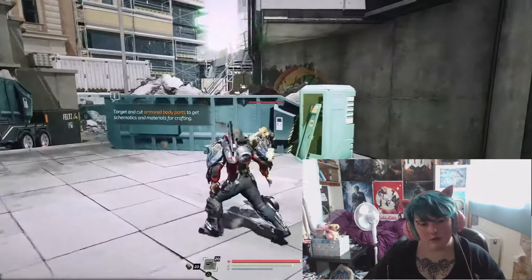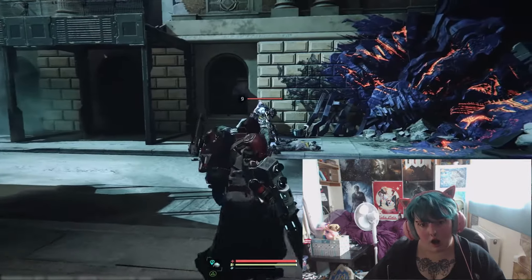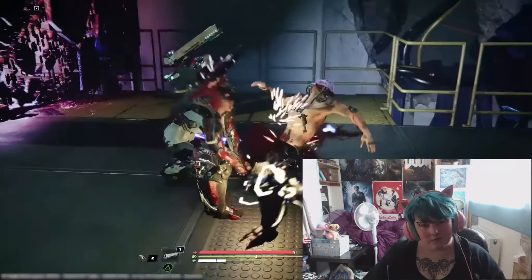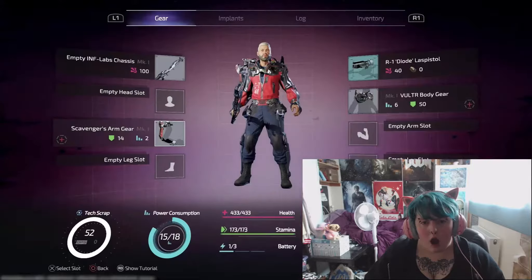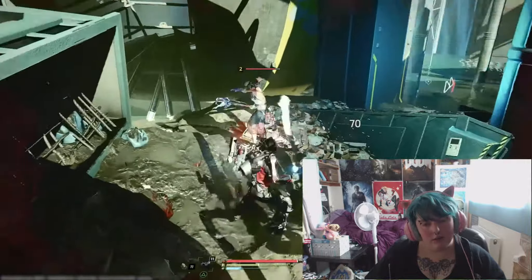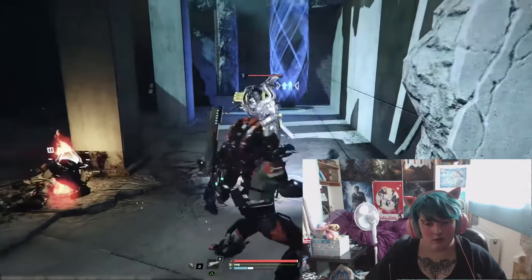To get new gear you'll need to take them from your foes. Using the limb targeting system you can aim for specific body parts. Target a weapon or piece you're interested in, damage it and then use a brutal execution to slice it off. Like every machine, the exosuit can be tuned, adjusted and upgraded to your liking. Opt for speed and agility or focus on taking powerful blows to convert them into energy.